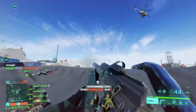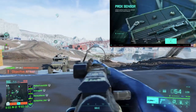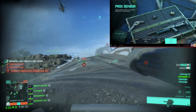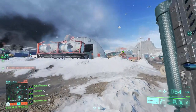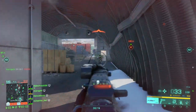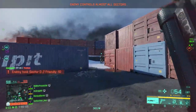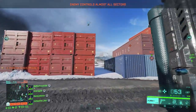Last but not least — and possibly the most useful thing in this class setup — is the proximity sensor throwable. This thing is so incredibly useful. Not only does it give you intel on where enemies are during long flanks, but if you drop just two of these either side of a point in Breakthrough you'll get so much XP from all the spots and assists that you will level up incredibly fast. Honestly the proximity sensor is probably one of the most valuable and underutilized pieces of equipment in Battlefield 2042.